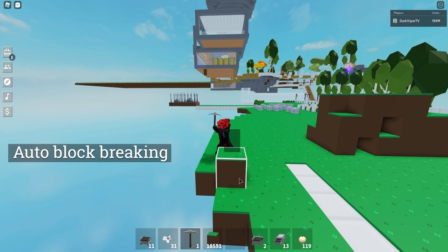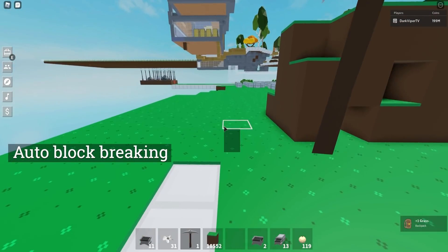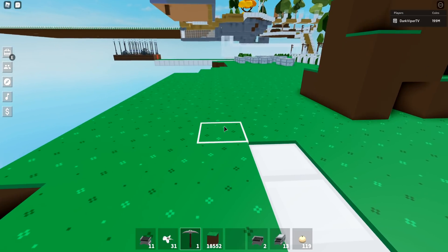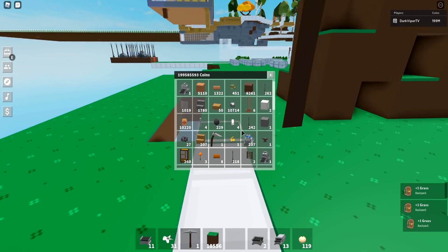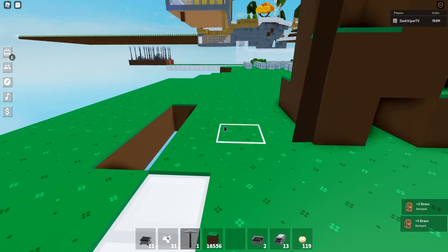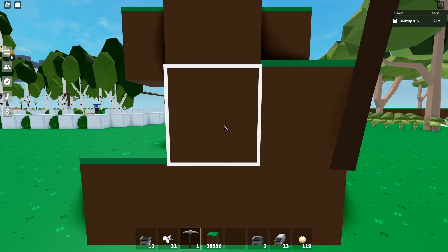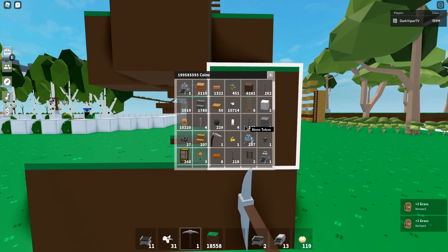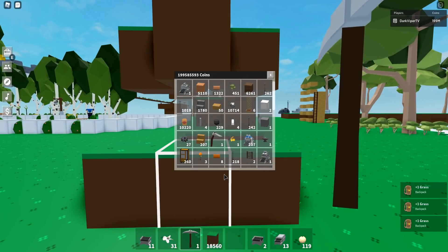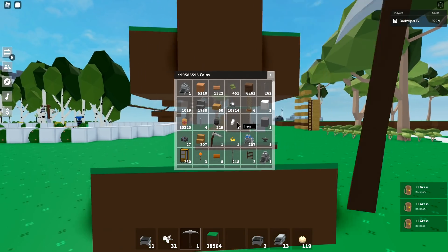Another great tip is the auto-breaker trick. Go into first-person view, start breaking blocks, then press E to open your inventory menu — your character will keep picking away even with the menu open, until there's nothing left in front of it to break. It will automatically stop when it finds no more targets. This is really good for mining stone or clearing large areas.